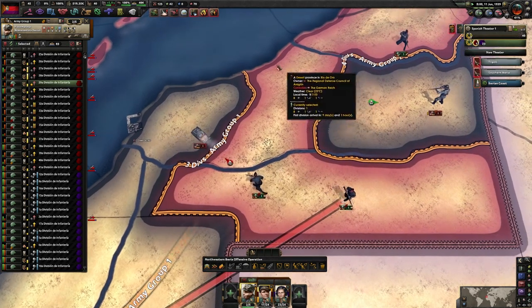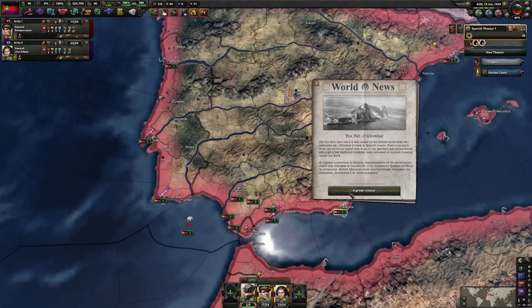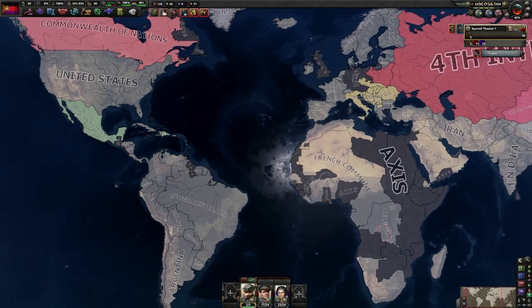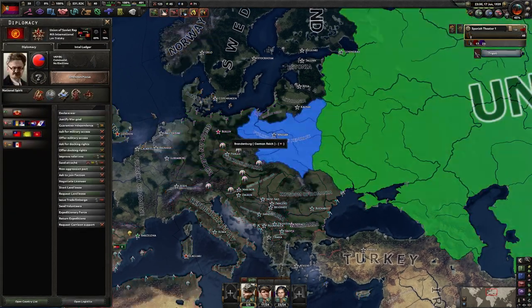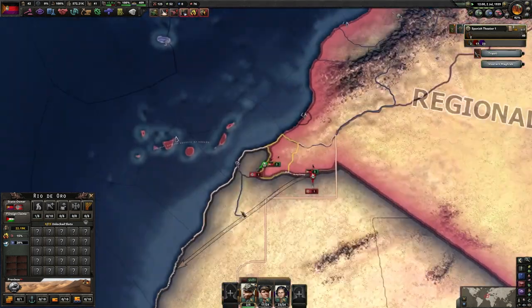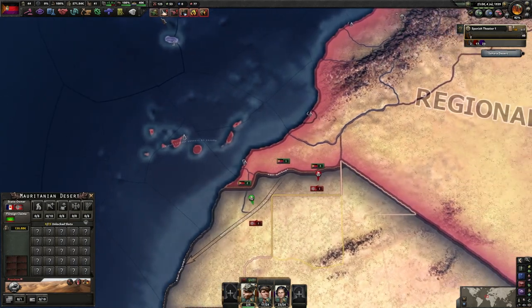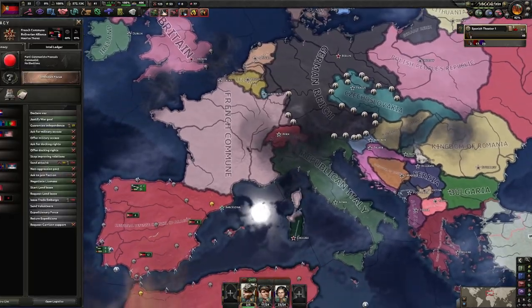They did manage to get a tank into here — maybe we can encircle it if we're quick. Fall of Gibraltar! For the first time since it was seized by the British more than two centuries ago, Gibraltar is back in Spanish hands. This is quite the world. I would love if the Fourth Internationale joined in on the fight. They've abandoned the port and left a tank out of it — you idiots. Let's cut off this tank and take it out. I will not complain about some destroyed tanks.